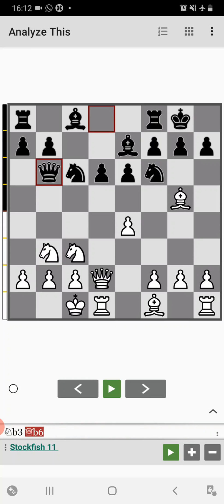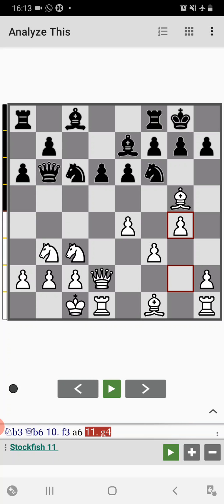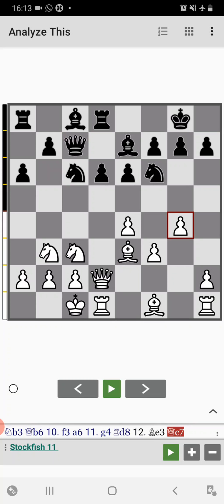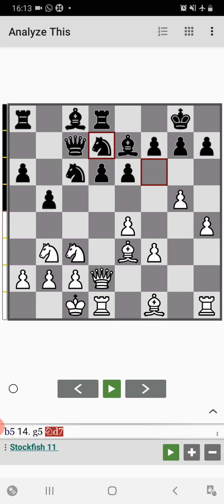Queen to b6, f3, a6, and then g4 — Tal goes with a kingside attack. Then comes rook to d8. Tal plays h4, b5 by black, g5, knight to d7. Now if you look at the position, Tal is ready to play the kingside attack and Koblenz is ready to play for the queenside attack. Most players would like to play h5, then g6, but black is ready to play for b4.